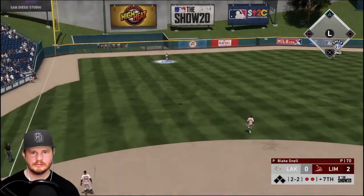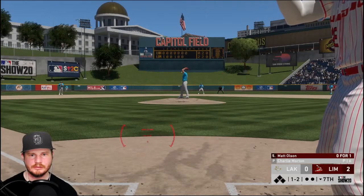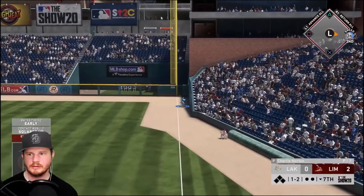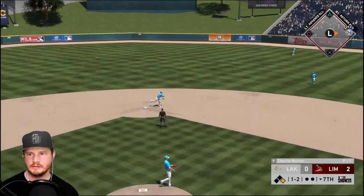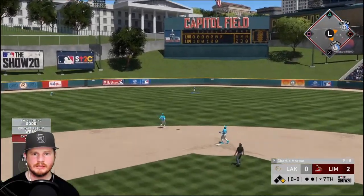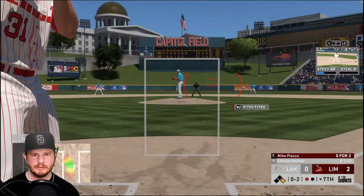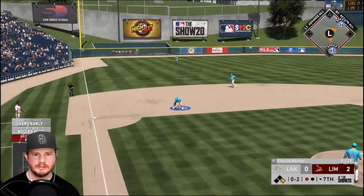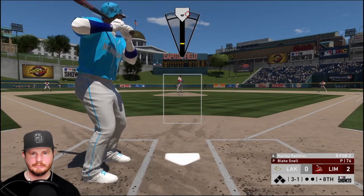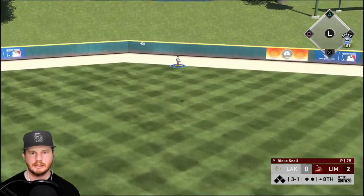Pop fly to left field, Trammell under it. Another one-two-three inning for Snell. One and two to Olsen — Charlie Morton now on the mound — ripped to right field, he'll stay at first with that 36 speed. Arenado up — lazy pop fly to center, caught. Oh and two to Piazza — should be two. Three one to Ramirez — and Ramirez has just cut the lead in half, two to one.